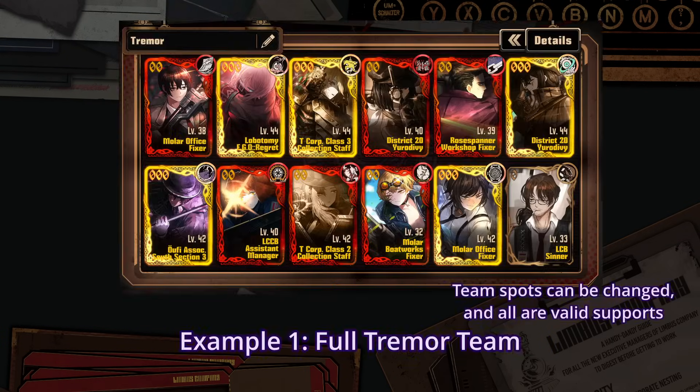Now let's get another example, easier this time: a full Tremor team brought by the newer IDs. For a bench this time, since almost every Sinner has a Tremor ID, bringing all Tremor IDs in the bench is just the safest choice. Only exception is Gregor, but he can just take healing duty as usual.